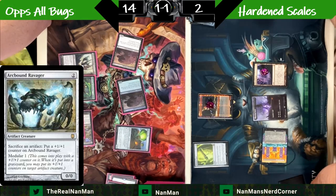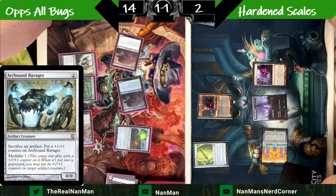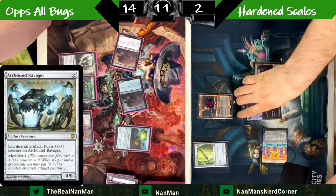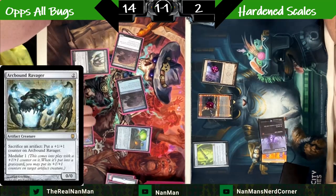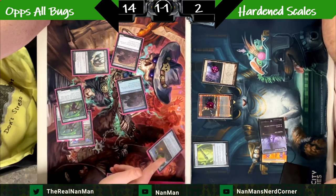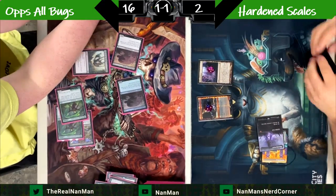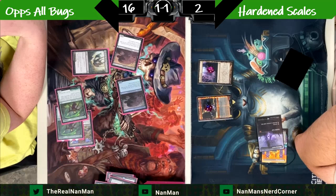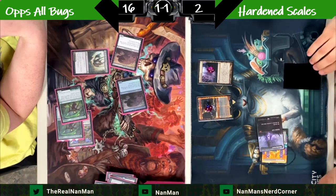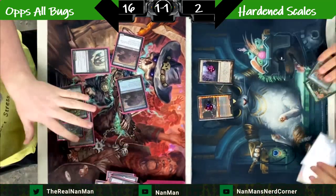We can commit here and pop the Disruptor Flute. Sacrificing Arc Bound to itself — that's three counters, putting eight counters on Inkmoth. We'll attempt to get rid of the Inkmoth, but we cannot because it's not a creature. So let's sacrifice the Disruptor Flute — there are two counters on it and five counters already on Inkmoth, so we get up to eight. But we have no way to deal with the crack-back from the swarm. There's the handshake — that was tough.